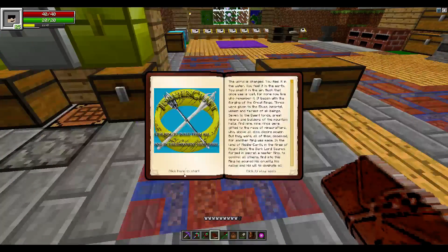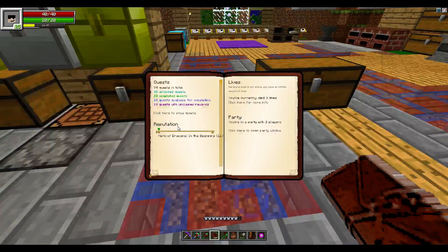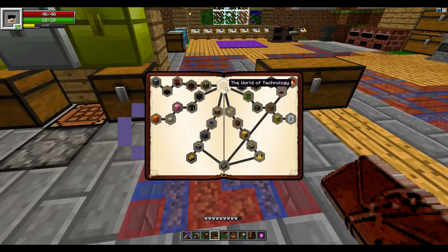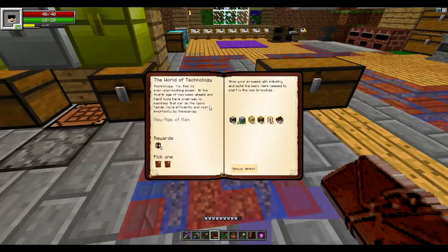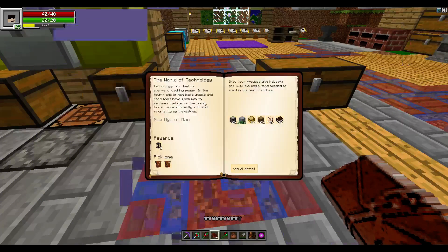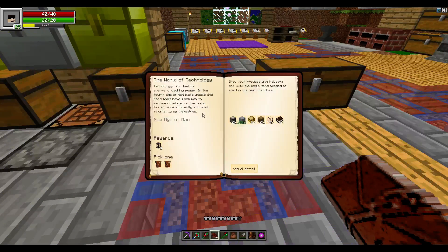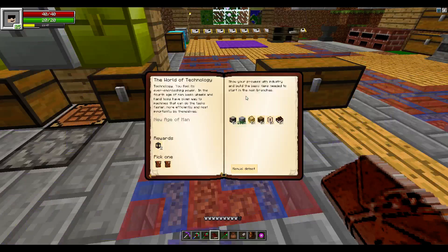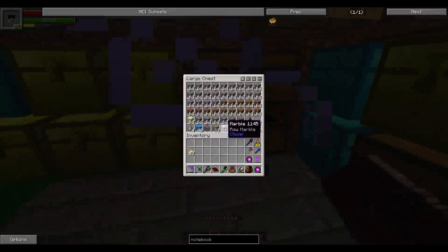We need to start the tech tree, so let's go to the quest and Age of Industry. 'Technology - you feel its ever-encroaching power. Basic wheels and hand tools have given way to machines that work faster and more efficiently.' We need a machine frame basic, grout, sturdy casing, coke oven, tank, and an esteemed innovation.